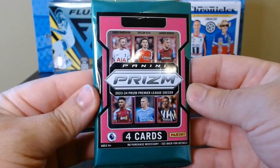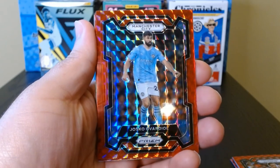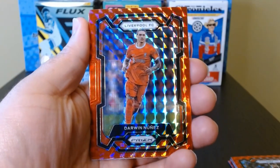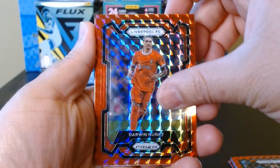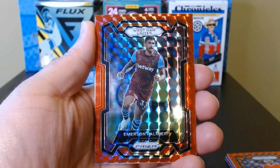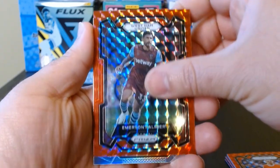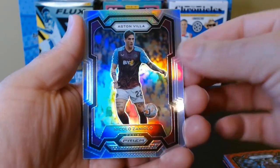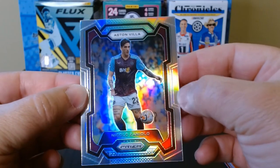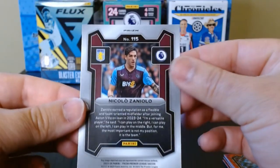Third pack. For Man City — Guardiola. I have to say I'm not a fan of all of these being red. I think it diminishes them. I would have kept them either silver or normal prism cards and then added red to a parallel. But here we have a silver of Nicolo Zaniolo — quite off-centered, but we'll take a silver.